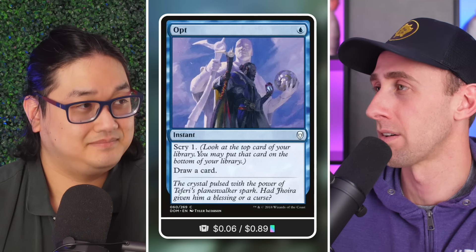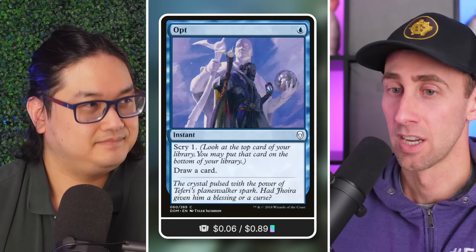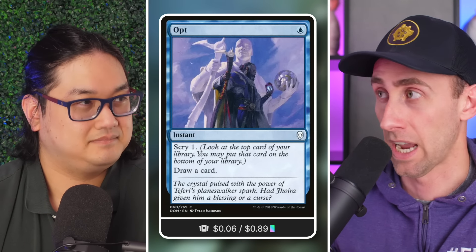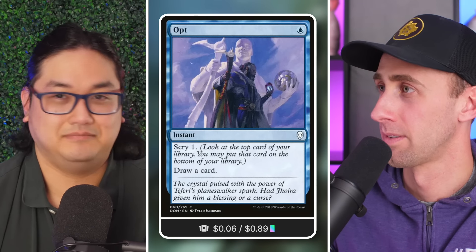If you have Noyan Dar out and even just three mana available, I can't swing into you. I'm swinging with a 6/6 and you go: 'Cast Opt, cast another one-mana spell, cast one more spell' — and now you have a 9/9 land that blocks my creature and takes it out.